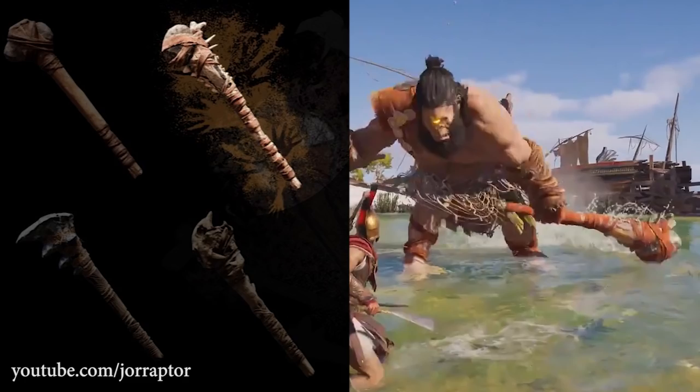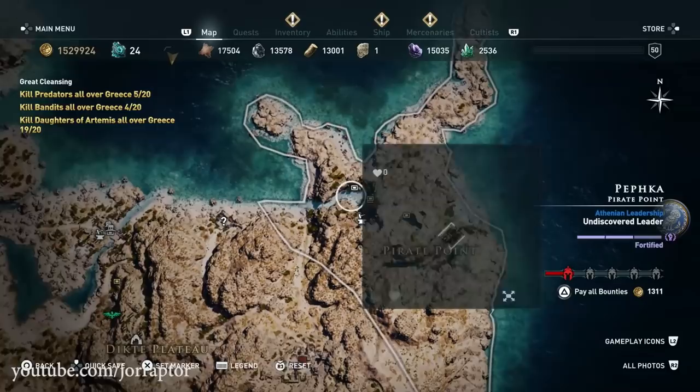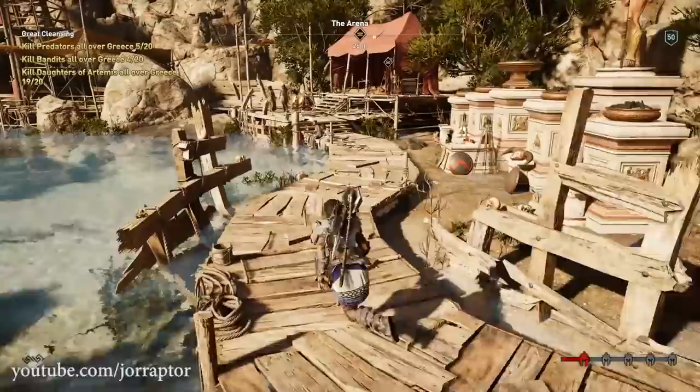It's been some time since I visited the arena in Odyssey, since I finished all the activities a while ago. The arena manager used to always be in front of the arena, but when visiting this place again, he's suddenly in a tent nearby. I think they changed this prior to update 1.06, though I'm not sure — I never saw them communicate about it. So that's another secret change.